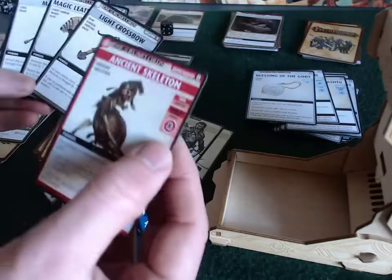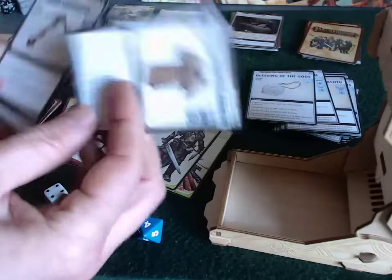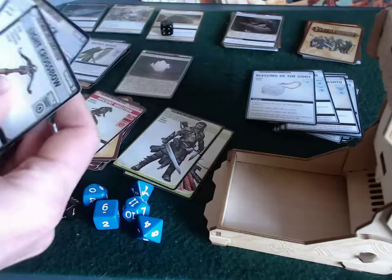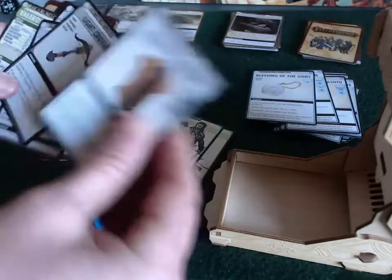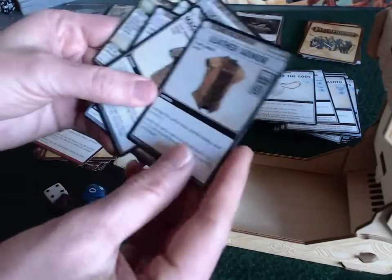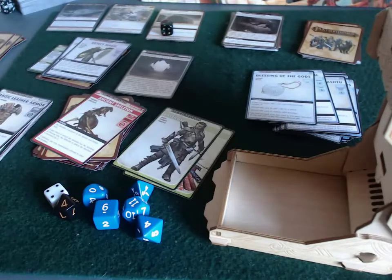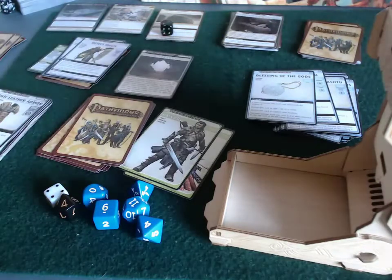He takes one point of damage, but he's got the fancy magical armor. Actually, he doesn't even have to use that — he can recharge his non-fancy leather armor instead: recharge this card to reduce damage by one. So that wasn't all that bad, really, and now he doesn't have to discard. That's the advantage, because discarding means death eventually.